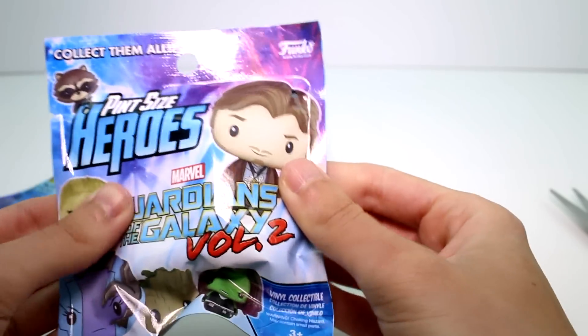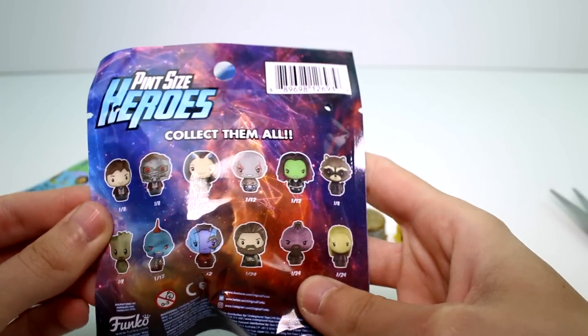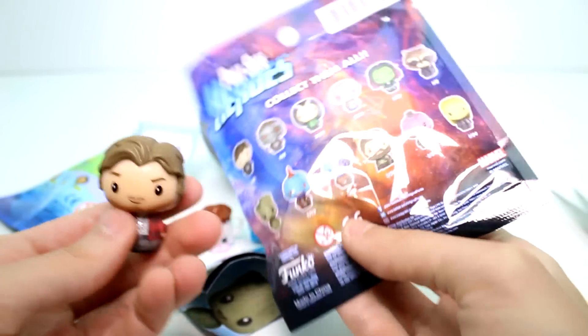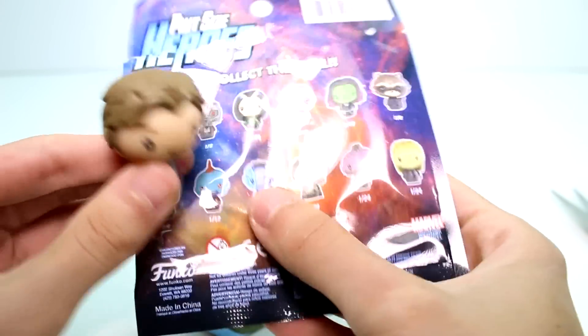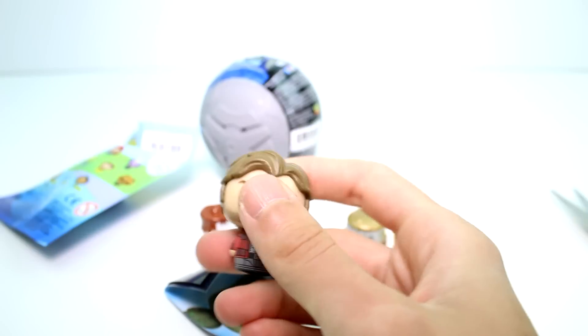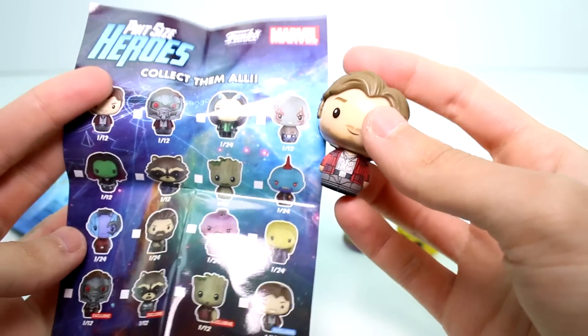Anyway, let's go ahead and open the Pint-Sized Heroes for Guardians of the Galaxy Volume 2. These are the ones you can collect. Let's go ahead and see — here's the list, here's what we got. There are rarities: this is a 1 in 8 chance to get, so there's 1 in 8, 1 in 12, and 1 in 24. Here's a better look — these checklists are really nice. Oh wait, it says these are 1 in 12.